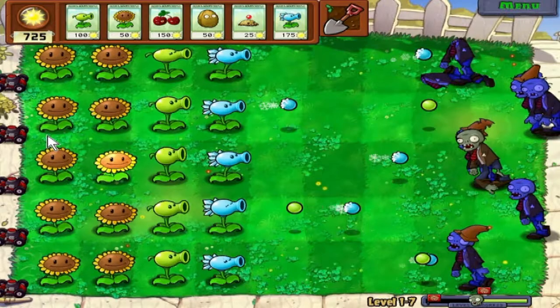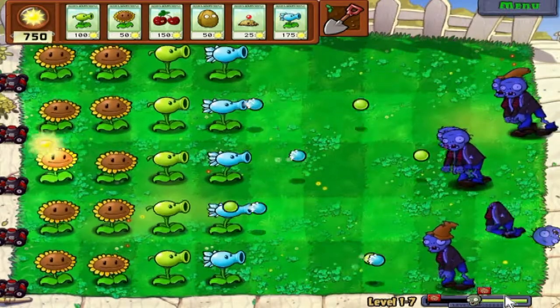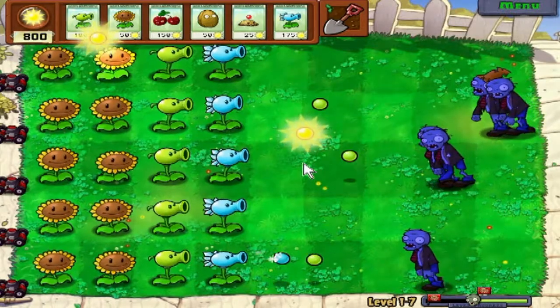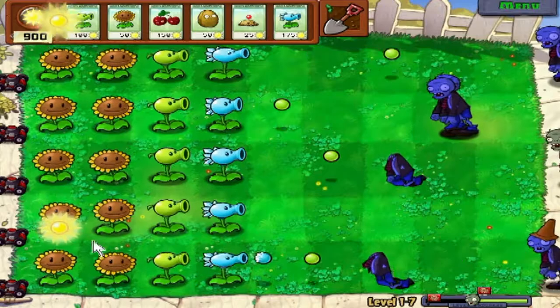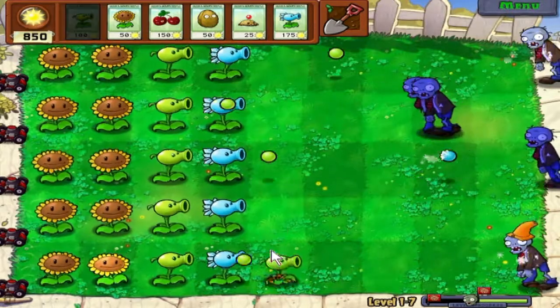This is the first level where you have two flags — basically the halfway mark and then the actual end. Some levels later in the game go up to four different waves, and after that first wave the zombies just start piling up on you.